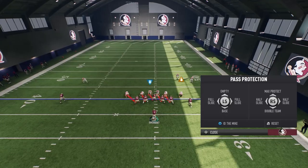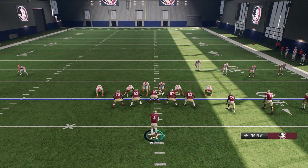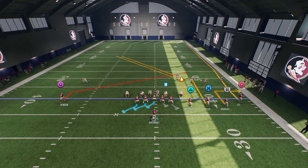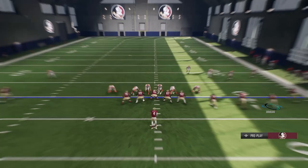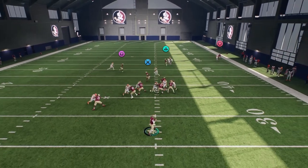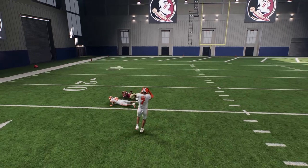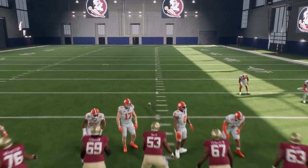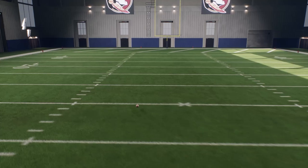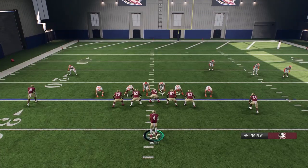Now we're on the 40 yard line. Slide, come right here, use the ID feature, ID him. This time put the running back into the post, then motion that same X receiver — mix it up so they don't know who the user is. Bring him right to that foot, hike the ball — boom, he's going to pick him up. Now we have a wide open touchdown from a different person. We get down to about the 25.